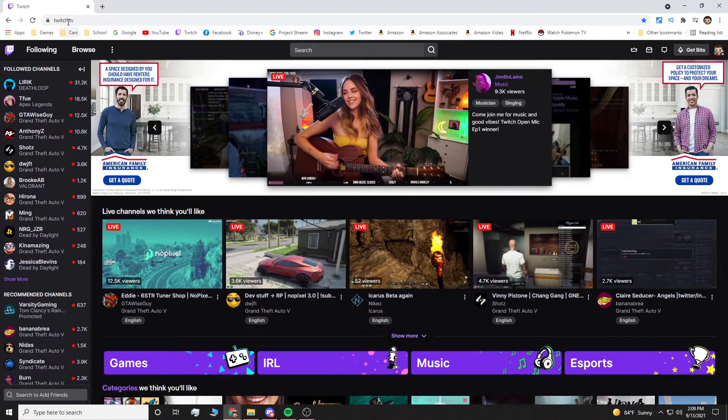Head over to twitch.tv and make sure you're signed into your Twitch account. If you don't have one, hit the 'Create an Account' or 'Login' button, then hit 'Create an Account'. All you need is an email and password, and it will ask you to verify via email — it's about six digits — just type it in and you're good to go.